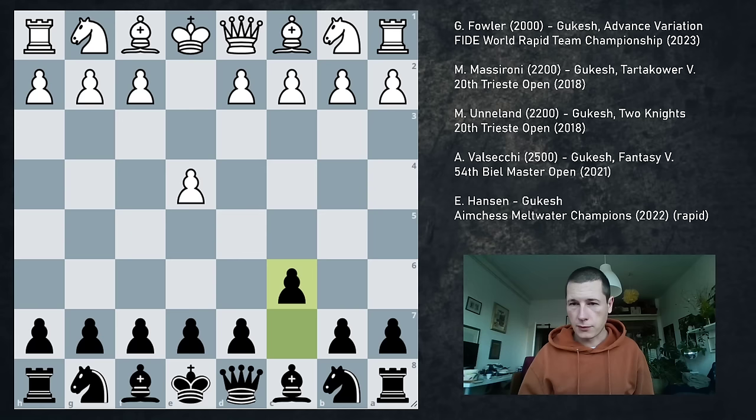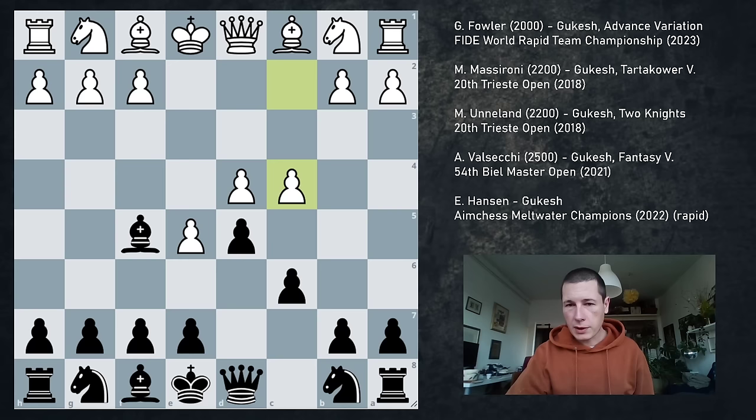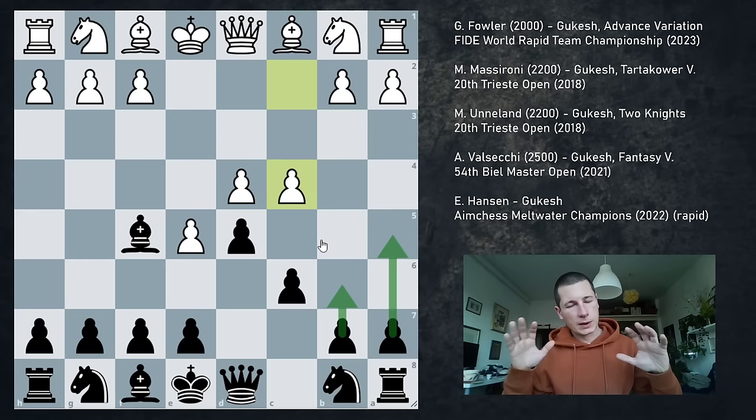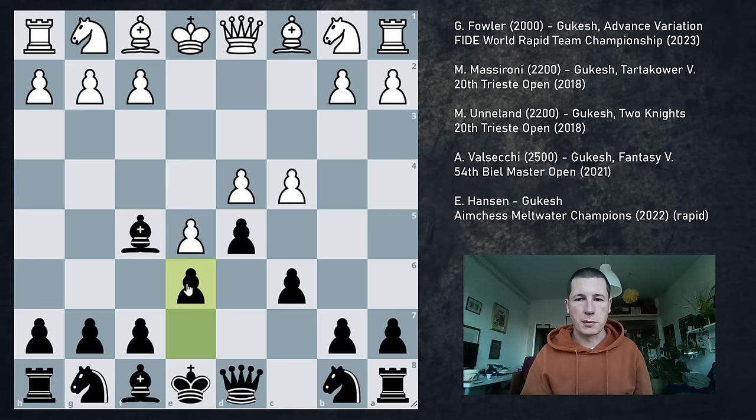Fowler starts e4, we have c6, d4, d5, e5, Bf5 — the advanced variation. Fowler chooses to go c4. Now c4 is a very committal move which allows black to undermine this center many times, and as we're going to see, black is going to have ideas like b6 and a5, and the whole queenside could disappear if black chooses to do so.